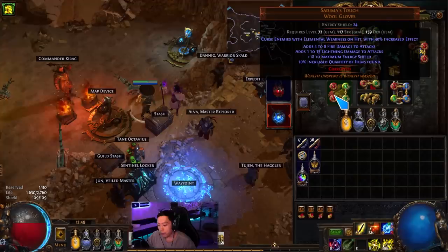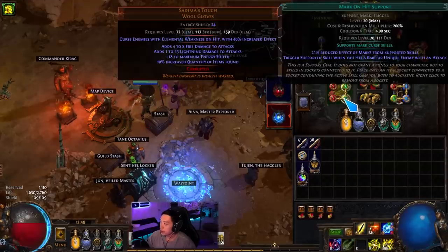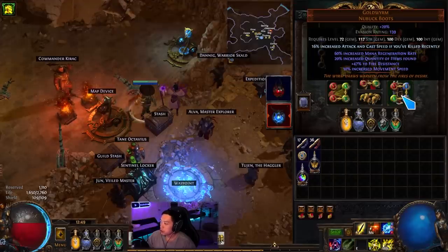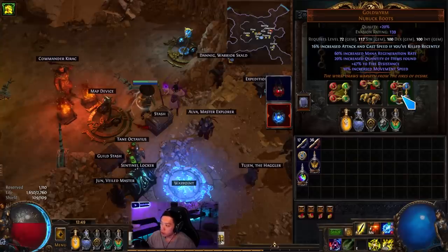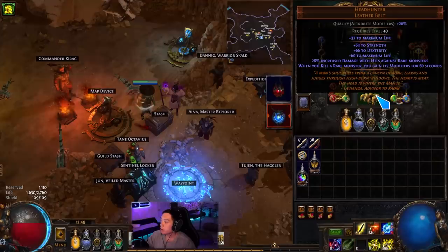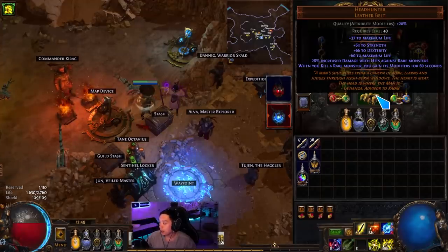Saqawal's has Lightning Weakness on hit and gives 10% quant — costs around 18-19 Exalts. Goldworm can have attack speed and cast speed if you've killed recently as the enchant, and you can get a corrupted pair with plus two auras or increased move speed for more investment. For Headhunter, you can use a rarity Headhunter but they're very expensive. Attribute Catalysts make it a little annoying to balance all your stats.